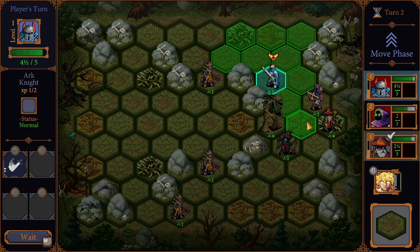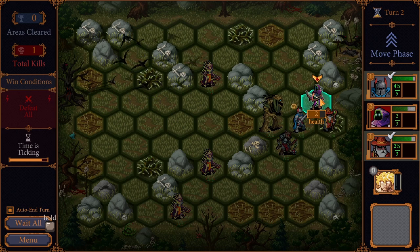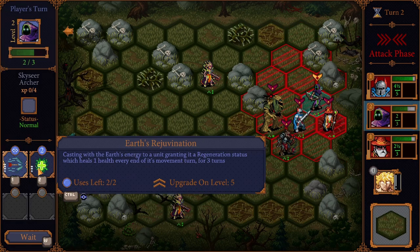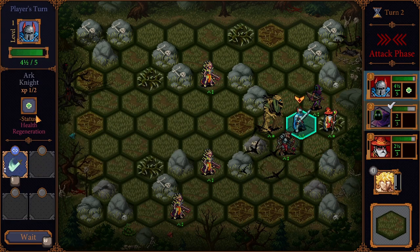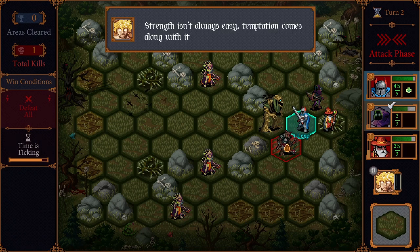It didn't look like thorns but okay, that makes sense now — vines. So we're going to move our dude over here. He's the tank so I don't mind if he tanks a hit. You may have noticed our archer leveled up — that means they get an extra attack. Actually, this isn't an attack, it's an ability: two uses, it grants regeneration which heals one health every turn. I'm thinking that would be a good thing to apply to our arc knight because they're about to take quite a lot of damage.